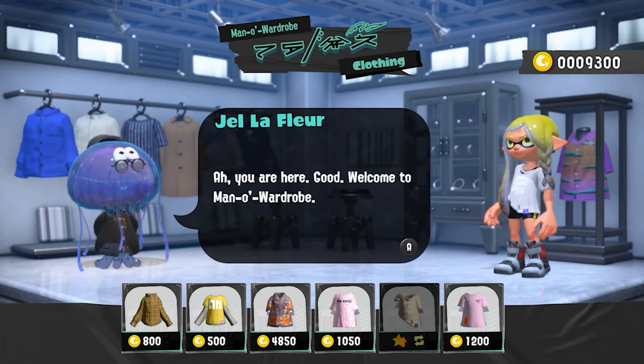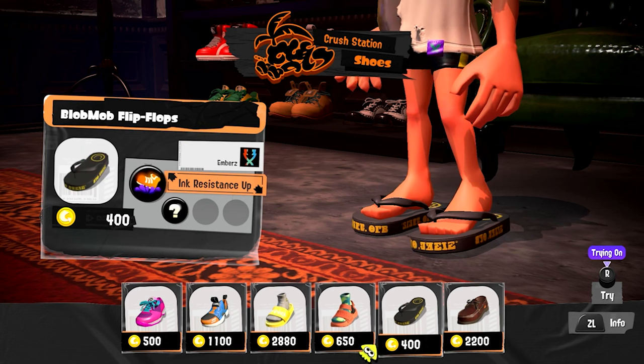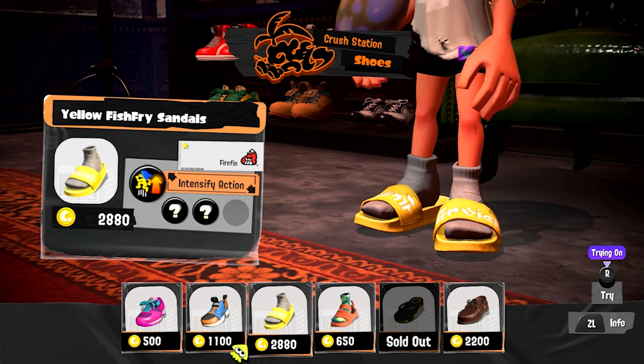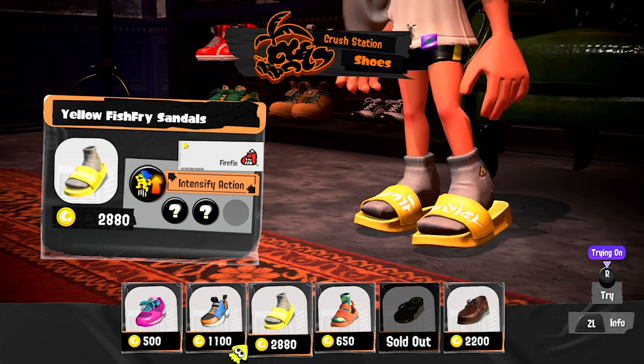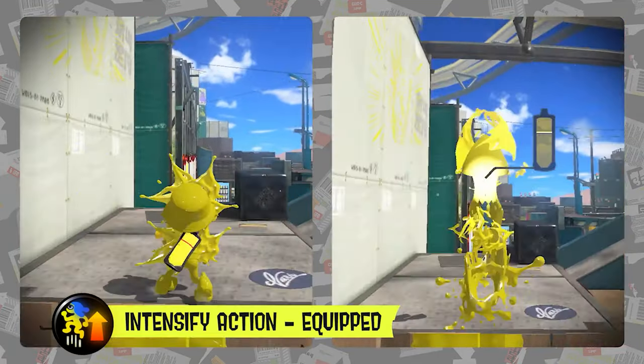Gel LaFleur is the clothing shopkeeper, Mr. Coco will be running the shoe department, and we get a better look at one of the new pieces of gear from the new brand called Embers. We also get an entirely new gear ability called Intensify Action, which basically makes the Squid Roll and Surge faster, which is absolutely amazing.